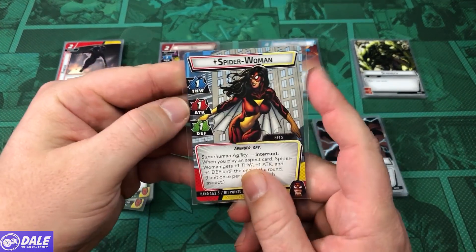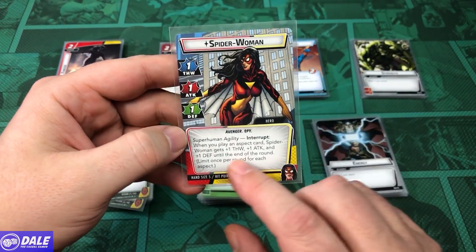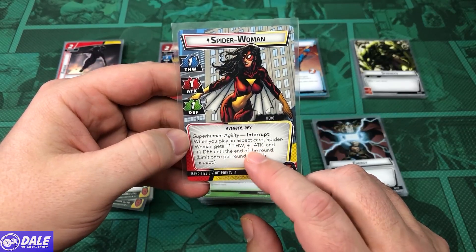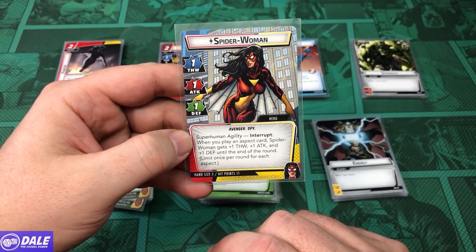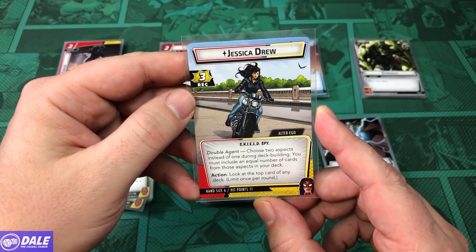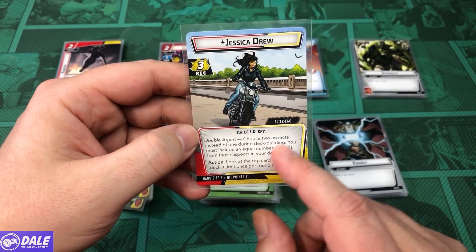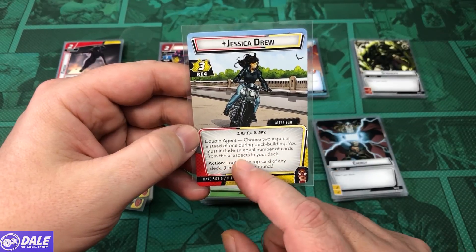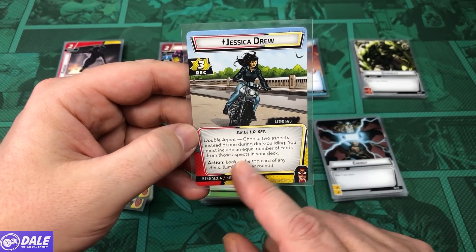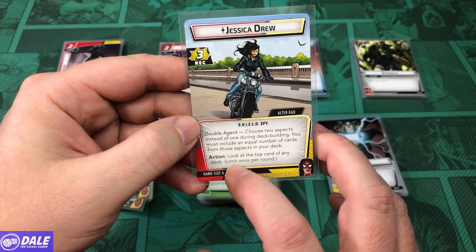For Spider-Woman, she's got 1 for Thwart, Attack, and Defense. As an interrupt, when we play an Aspect card, she gets plus 1 Thwart, Attack, and Defense until the end of the round. Hand size of 5, 11 health. On her Alter Ego side, Recovery of 3. Her Double Agents ability lets us choose 2 aspects instead of 1 during deck building, and we must include an equal number of cards from those aspects.